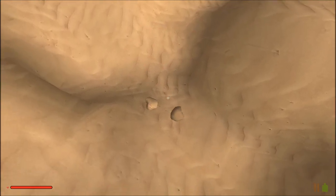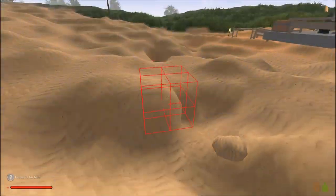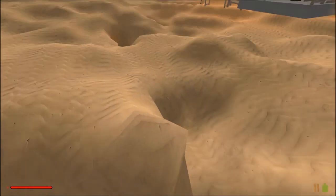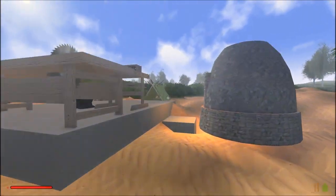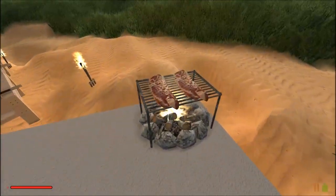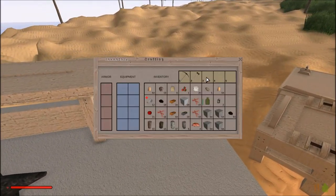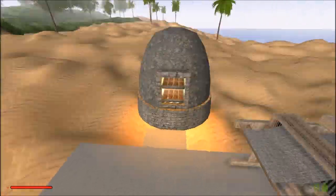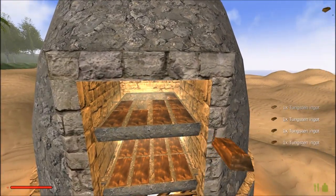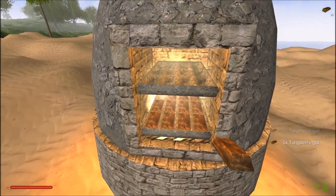Now, if I mine more, it's going to go into a different inventory space — you can see it maxed out one spot and went to the next. I'm able to drop it by pressing Q. Another thing I can do is just replace sand right here — you can see it just goes like this, and we can make organic structures unlike in Minecraft. It looks like our hunger is going down a bit, so let me eat one piece of bacon.